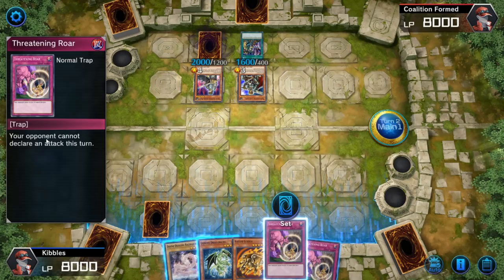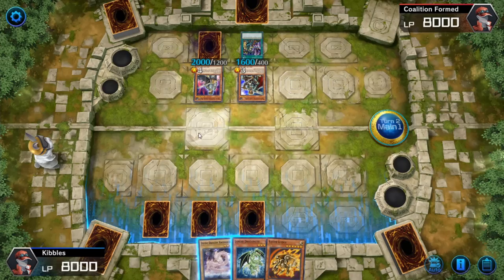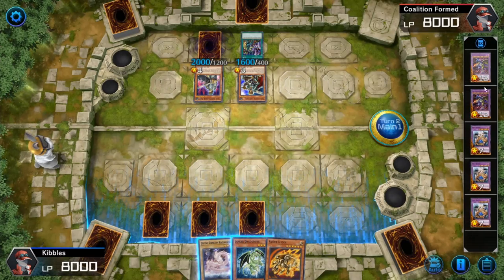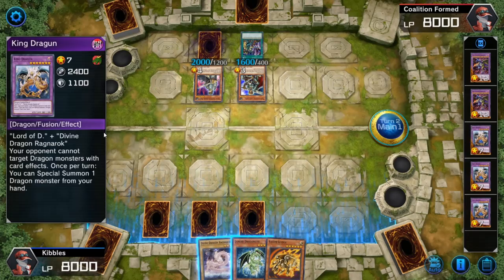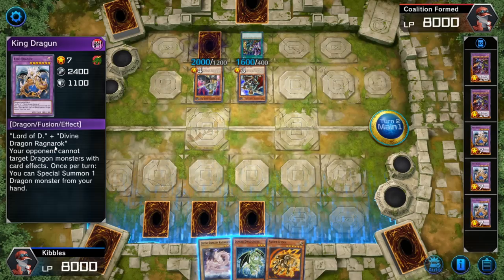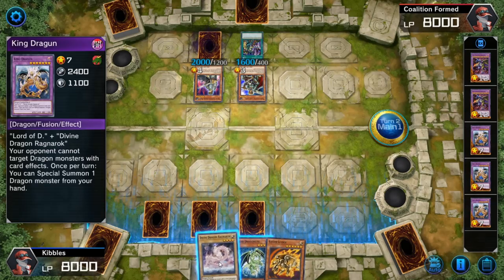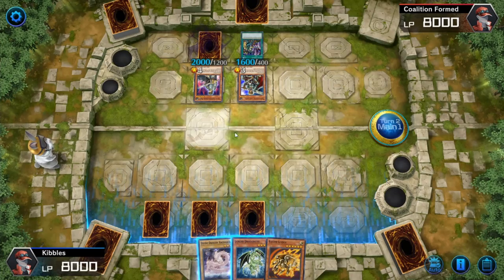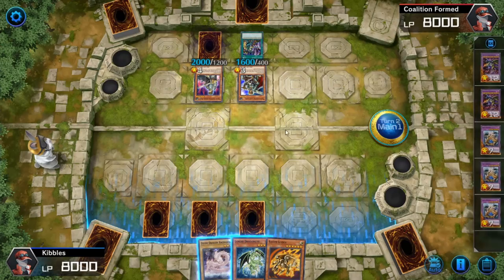The deck icon at the bottom left shows your extra deck — those extra cards I showed you earlier. When you click one, it tells you what you need to summon it. This one requires Lord of D and Divine Dragon Ragnarok. If I had both, I could discard them and pull this fusion monster out onto the field. Fusion monsters go into the two big front slots — those giant slots are specifically for fusion monsters. Some require multiple specific monsters to be fusion summoned, and then they go into one of those slots.